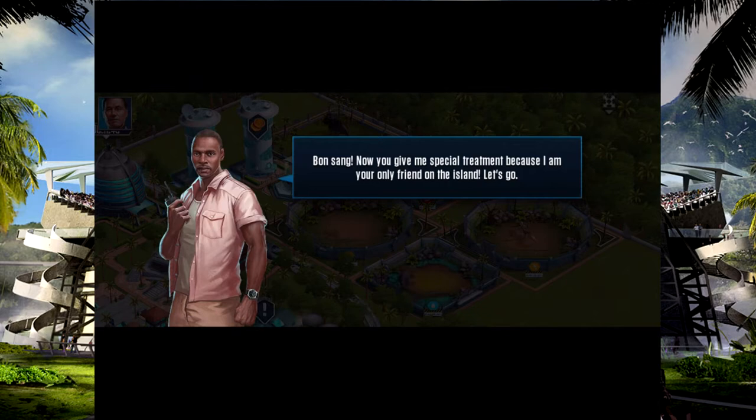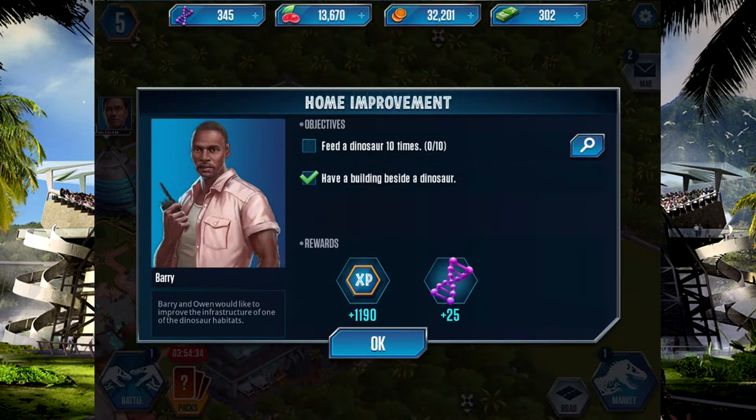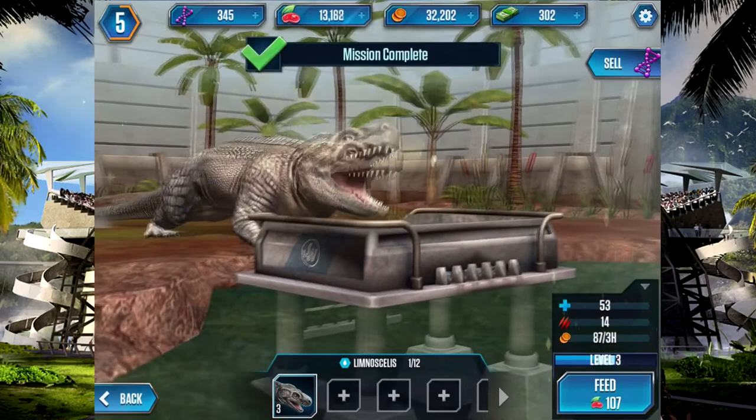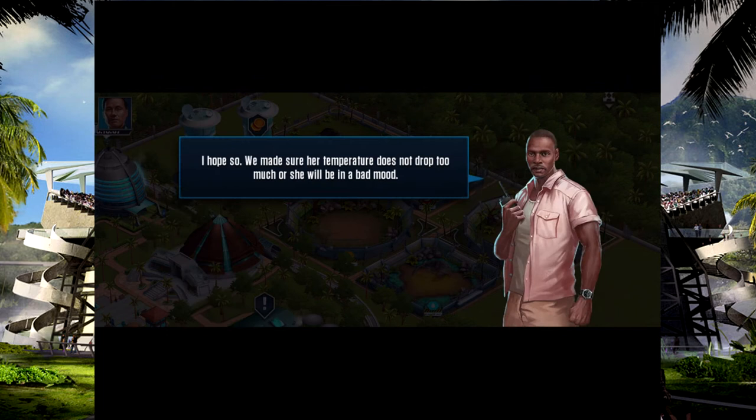We've got two more missions. Now that Owen has rejoined us, we can continue our work — perhaps you could give us a hand. Paddocks can only hold so many dinos at once, but for the more aggressive and unpredictable ones we need to make a few adjustments. We need to feed a dinosaur ten times and have a building beside a dinosaur. These missions are so easy at the start, but it's definitely gonna get hard. Big girl looks happy already — we made sure her temperature doesn't drop too much.